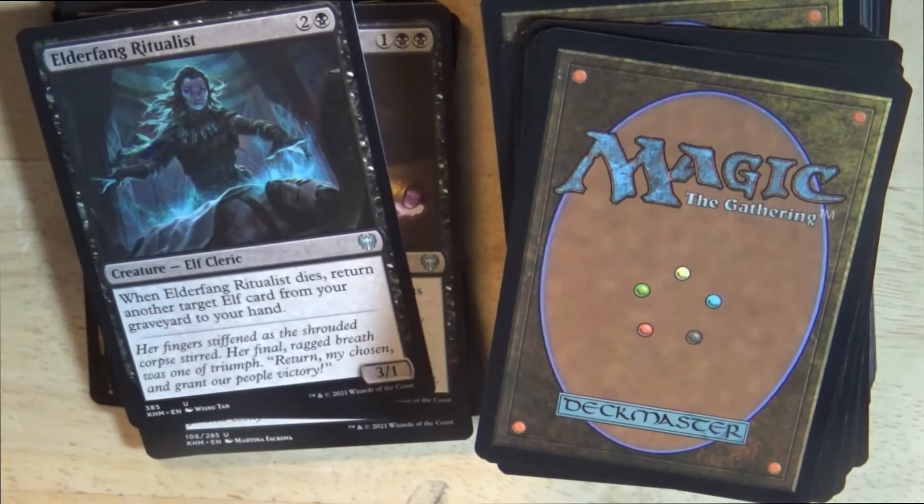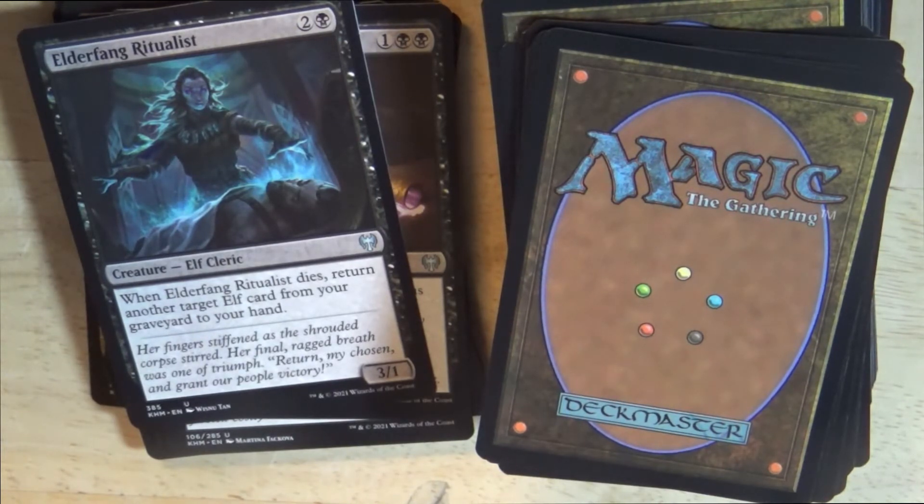A black 3/1 elf cleric creature: Elderfang Ritualist. When Elderfang Ritualist dies, return another target elf card from your graveyard to your hand.